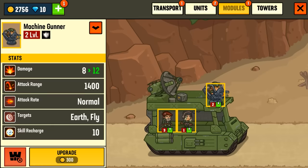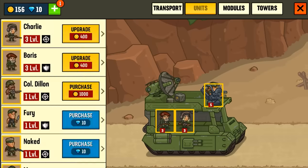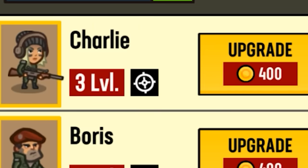The way to do that is simple: upgrade. People say more money, more problems, but I say more money, more upgrades. So now we got a tier five machine gunner and we got Charlie Boris.